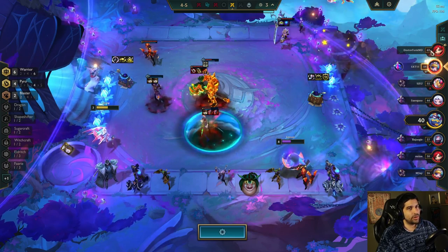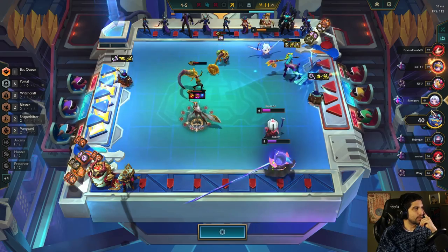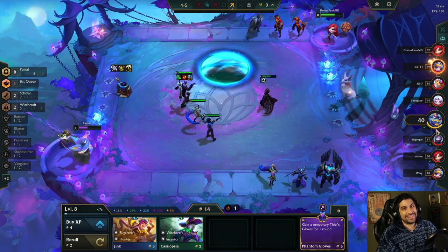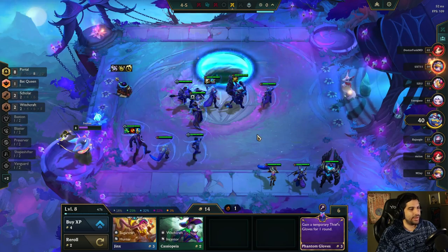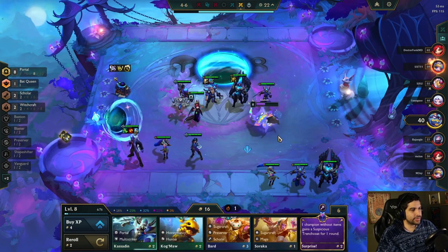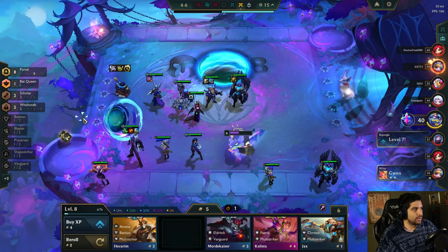This guy's so strong - six warrior, four pyro. I don't know if we'll be beating him. This guy was first place - but we beat him at least! And this guy has - oh dude, he has a two-star Rise! What the hell, man - that's reinforcement, he got it through reinforcement. But two-star Rise is huge. Should I go level nine? I feel like I should just roll down.